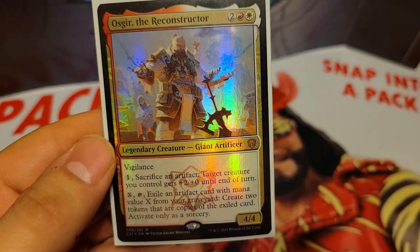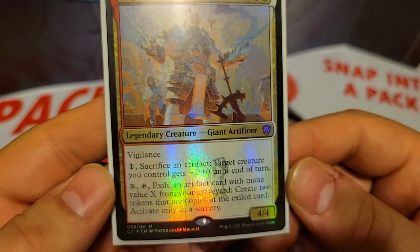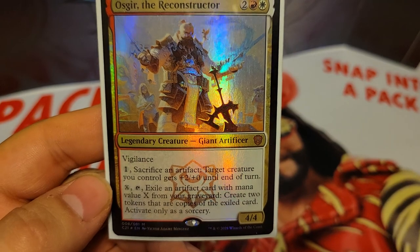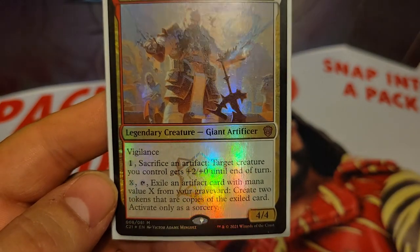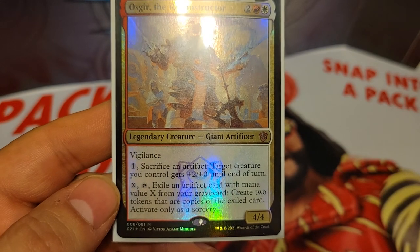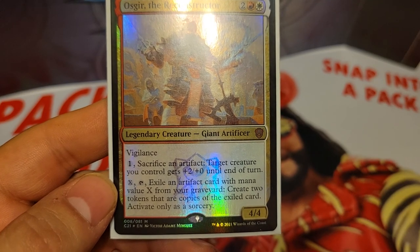Asgir himself is 4 mana for a 4/4 legendary creature giant artificer, and he has vigilance and two abilities. His first ability is 1 mana, sacrifice an artifact, target creature you control gets plus 2/plus 0 until end of turn. And then he has another ability of X and tap, exile an artifact card with mana value X from your graveyard, and you get to create two tokens that are copies of the exiled card. Activate this ability only as a sorcery.